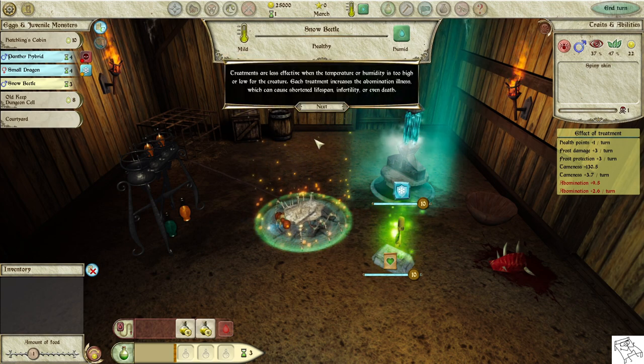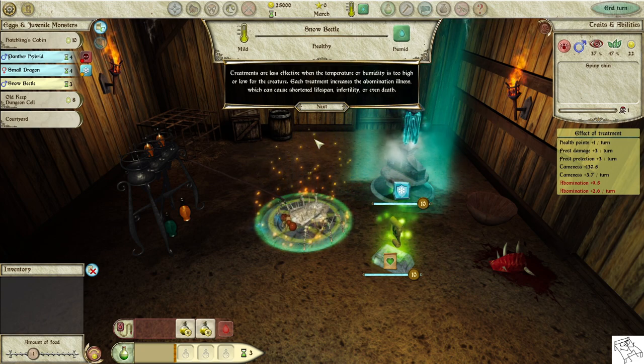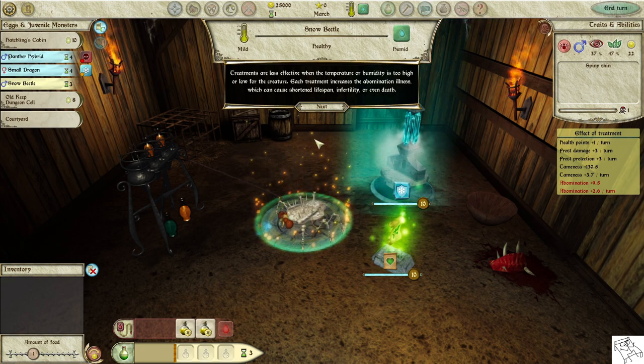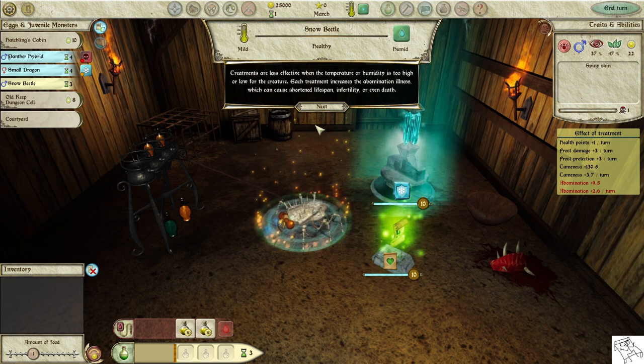Treatments are less effective when the temperature or humidity is too high or too low for the creature. Each treatment increases the abomination illness, which can cause shortened lifespan, infertility, or even death.